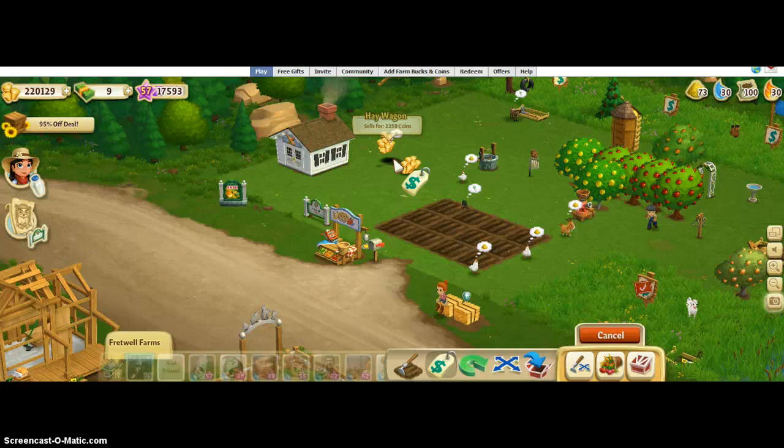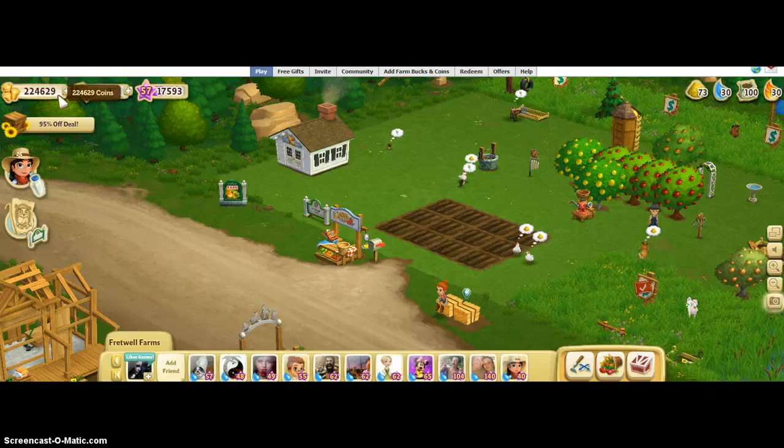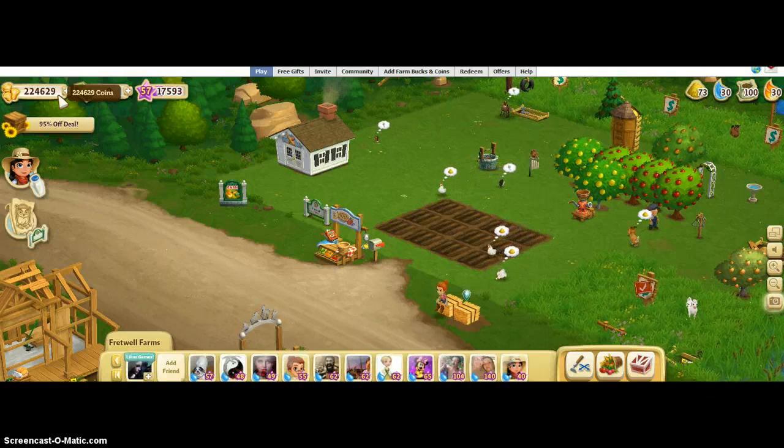So the next video is going to be about how to max this out — your coin bar up here. The max used to be 15 million, but now you can bring it up to 21 million and you're going to use the trainer doing that too. However, I need to refresh my farm, so I will make that video here in just a minute. You guys be good.